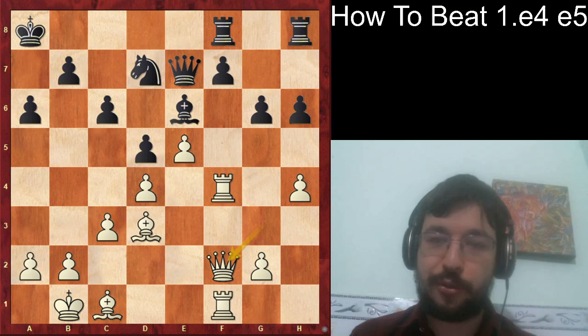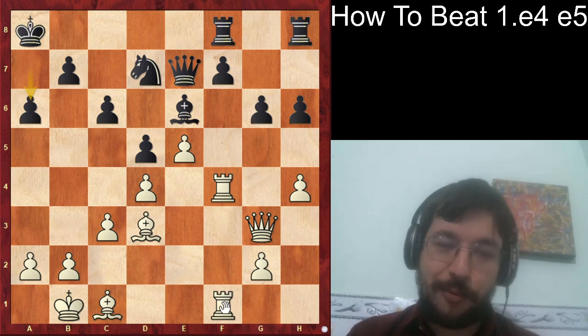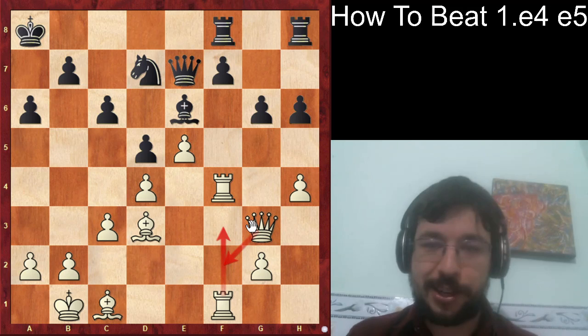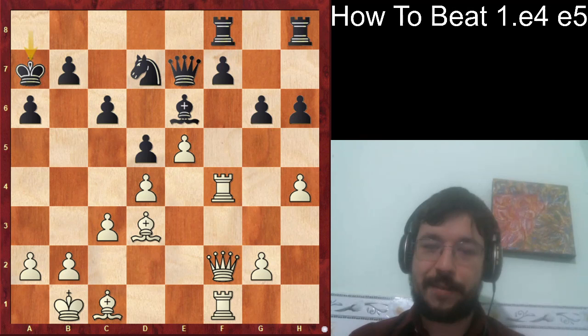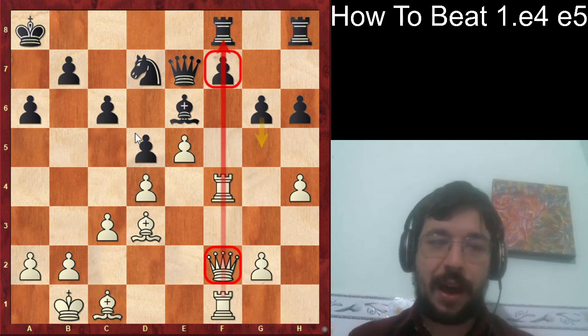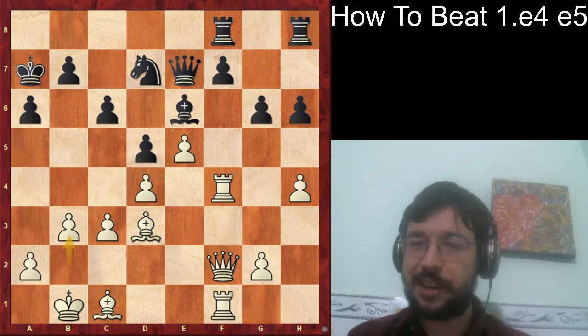After a6, look at Alekhine's Gun: Queen f2, with the queen behind the rooks, giving a lot more pressure on the pawn. You could also try Rook to f3 and then position the other pieces — there are various ways to set this up. After Queen to f2, black played King a7. The reason black lost is he never found a way to break out — moves like g5 and c5 are what you need to play. You're not going to survive just sitting passively the whole game, especially in blitz chess.